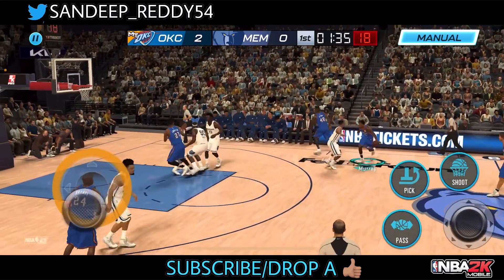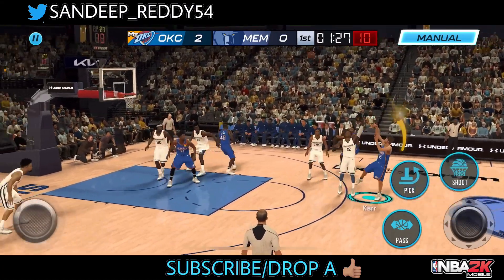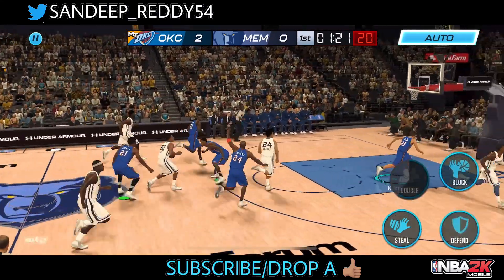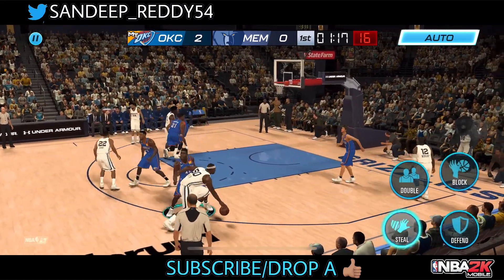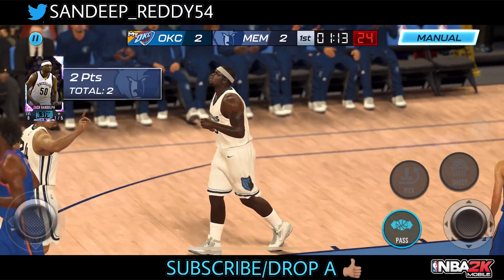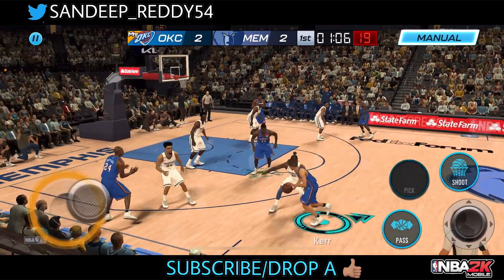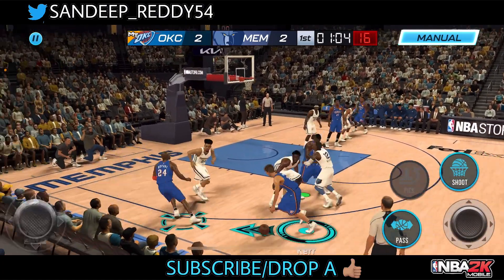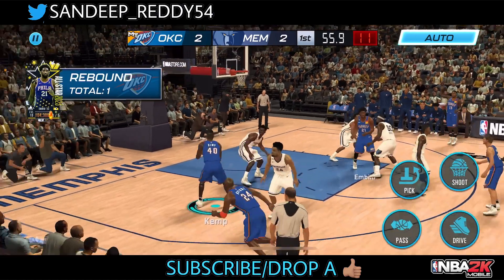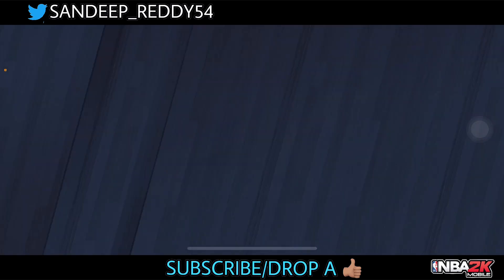We got Steve Kerr on our lineup — he is a premium three-point shooter, we all know this. We gotta miss our first shot with Steve Kerr right there. Zach Randolph running into the paint — I simply have to finish that one. Now Steve Kerr, I need to score this one and take the lead. Out of the screen — and good release! But we gotta miss that one again. Kobe come on — that's a three-second violation from Joel Embiid.